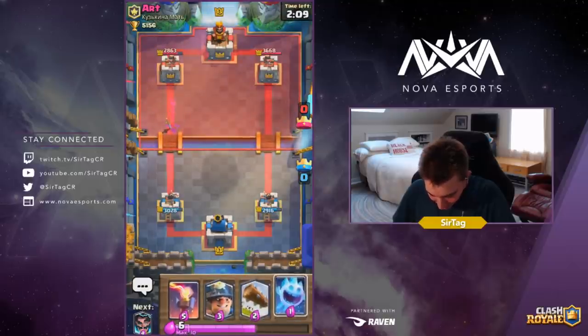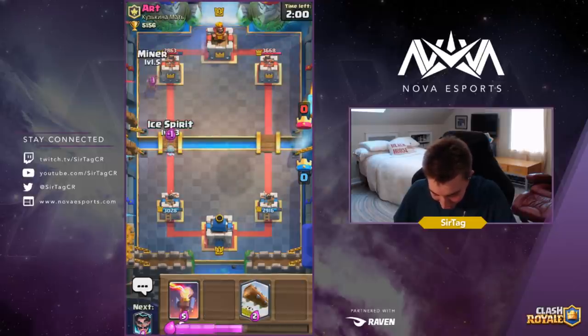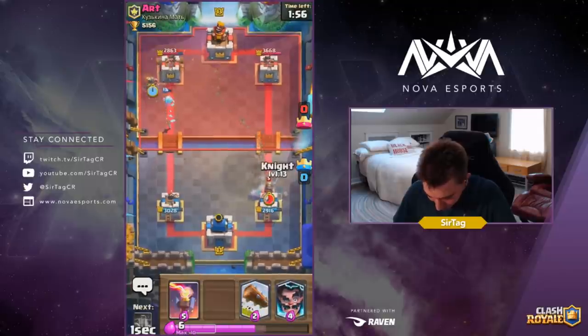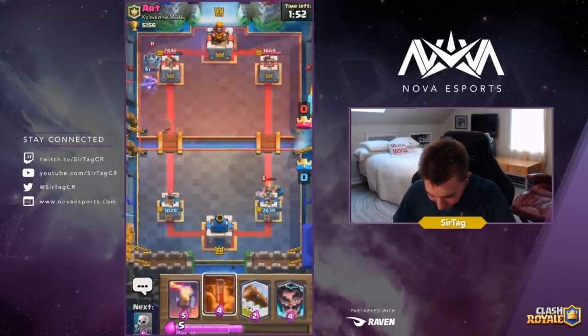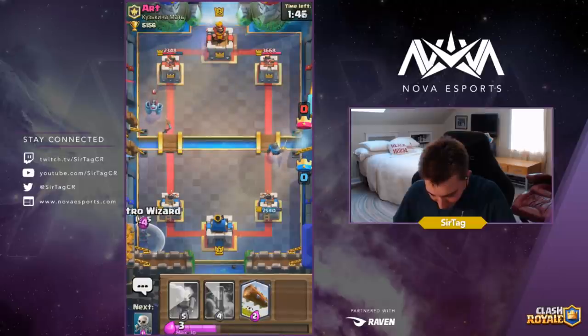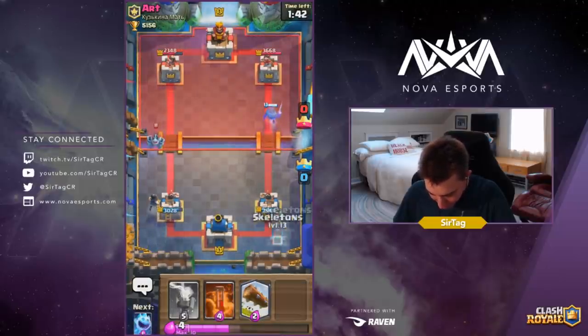We're gonna wait and see what he does — still at six Elixir. I don't really want to play too aggressive, he might drop a Goblin Gang or something to give me some Log value. After seeing the Fireball and after seeing the Giant, it's probably gonna be a multi-spell Giant Miner Fireball deck. And there we go — that's exactly what it is. He's got all his damage in the right-hand lane, so I can drop the Electro Wizard pretty far back in the left-hand lane and not worry about Fireball damage.